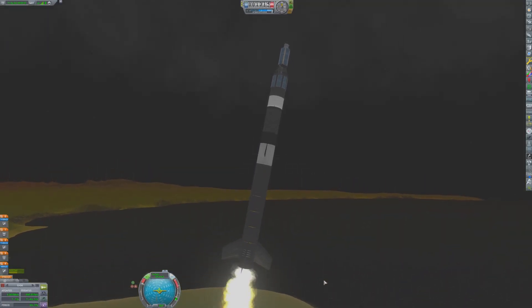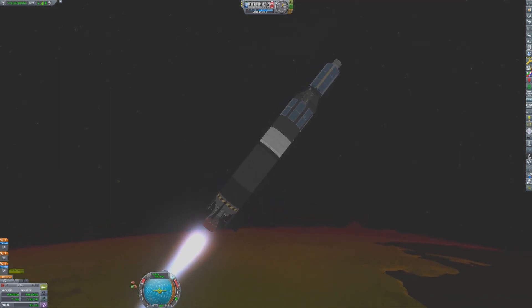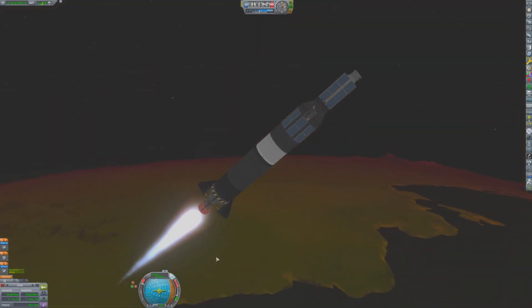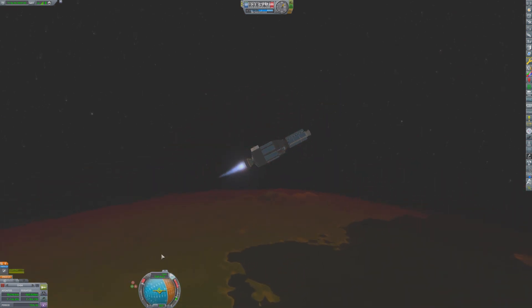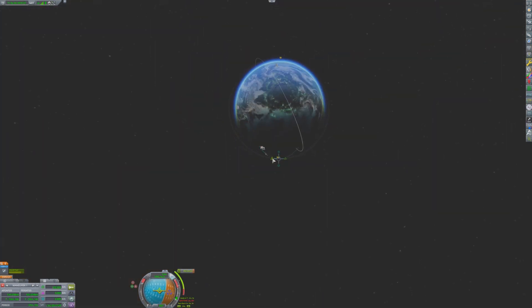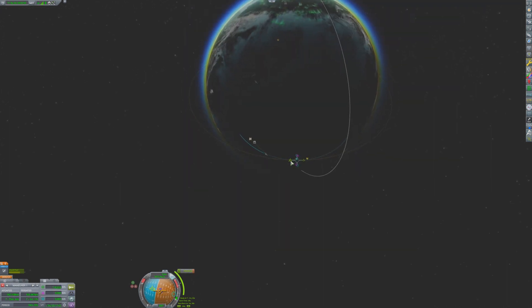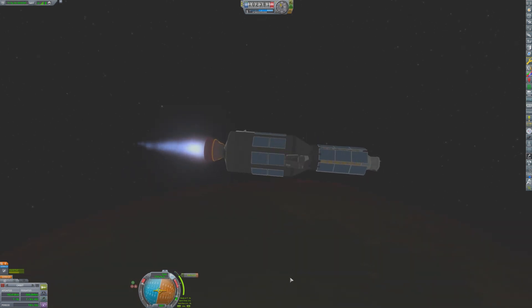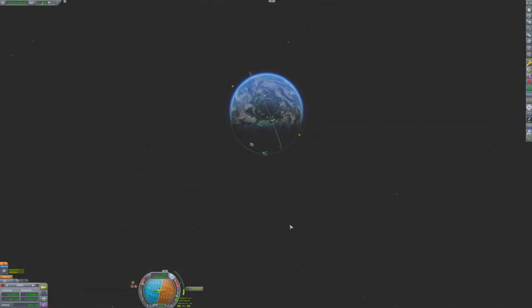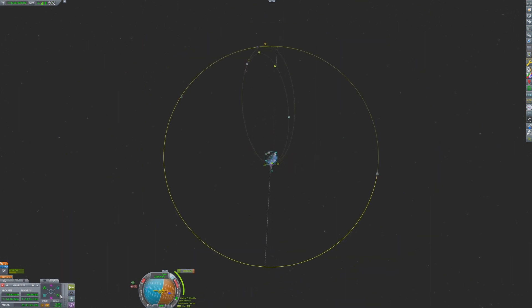We have liftoff of our first Mun orbital survey craft. The solid rocket booster pushed this craft through the lower atmosphere. Now the Swivel is pushing it up high enough to get this craft into a suborbital trajectory. Then the Terrier engine will finish the job of circularization and taking this thing all the way to the Mun. The craft will coast to its apoapsis where it will perform its circularization burn, and once it is in a stable orbit around Kerbin a maneuver can be set up to take the craft out to the Mun.